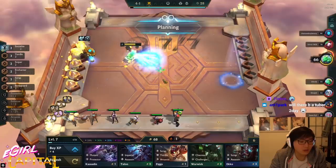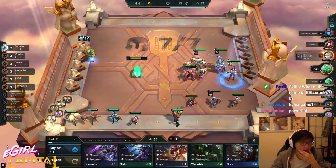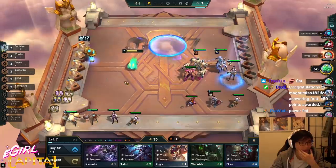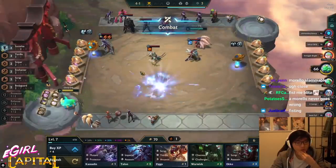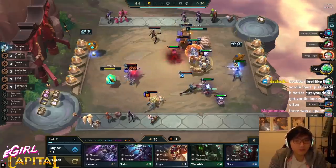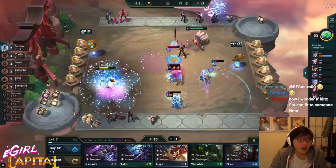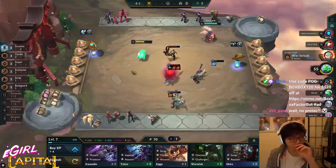Oh, good items. I want to wait and see what my items are before I go for it. I have a QSS, a Morellonomicon, and then Zeke's. Do you want to slam your Morelos? It's one round — I don't have a good Morelos user, so not right now. I'm gonna level up next round. A one-star Kai'Sa is good enough for me — I'll just immediately start building around her because I'll have three socialite easily. Seraphine and Ori are easy as well. I don't think I'd play Jhin here.